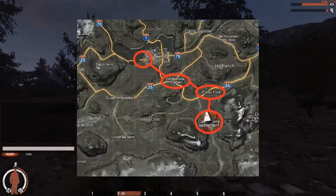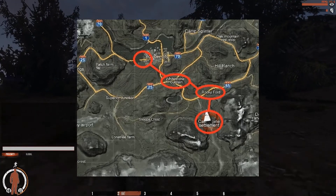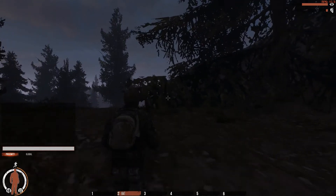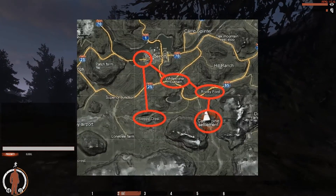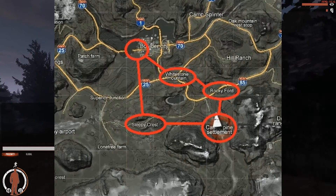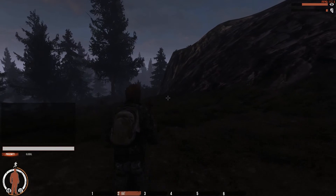From there I usually go to Boulder City, the cars in the bridge that's in the western part. From that, I double back, head south, and go to Sleepy Crest, and then I go back to Castle Pines Settlement. That's my usual full route.